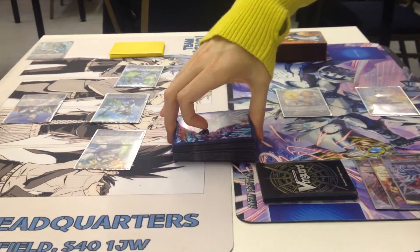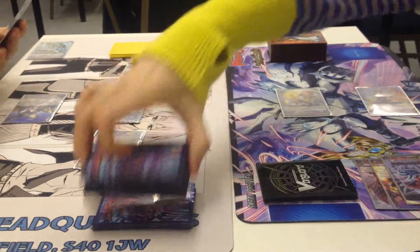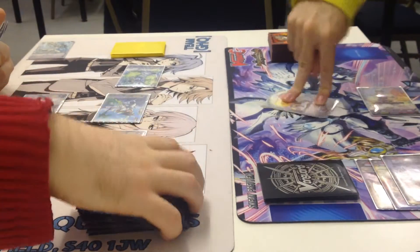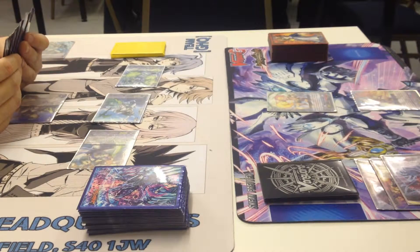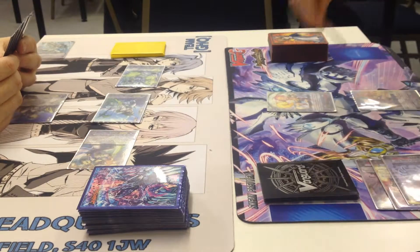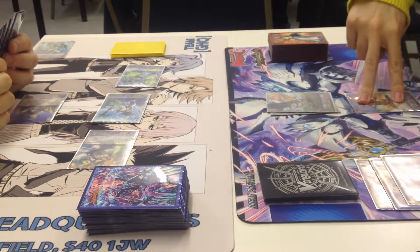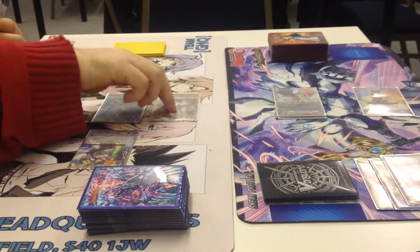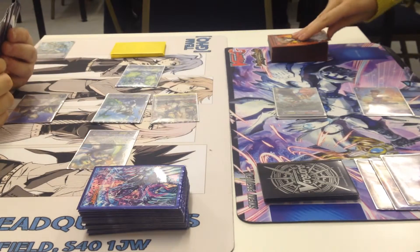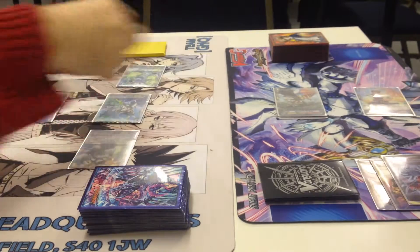Now for the cut — as always. Good set. Stand and draw. Ride Wyvern Strike Doha — eel trigger. Boost by Sati. Doha attacks the Vanguard for 15. Trigger to pass. Drive trigger — critical trigger, all to Vanguard.